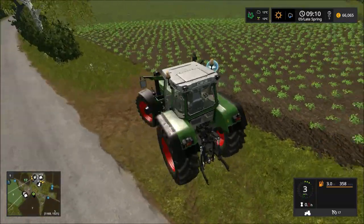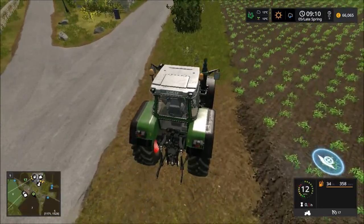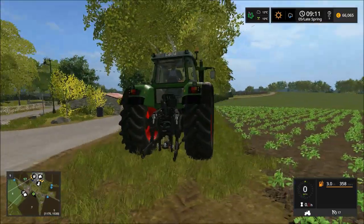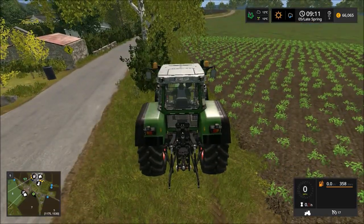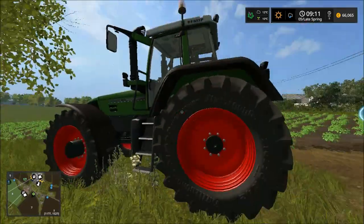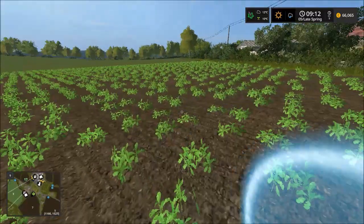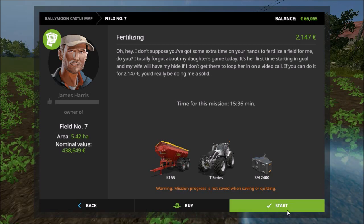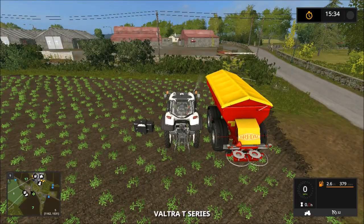So we are going to take the day and spend most of it contracting. The first field we come up to is field number seven. It's only going to give us a little over €2,000, but every little penny we get is going to help us out. The display is sometimes quite small when I decide to do my voiceover, so bear with me — but yes, field number seven, fertilizing.